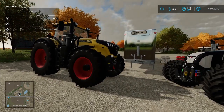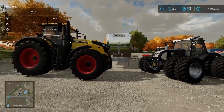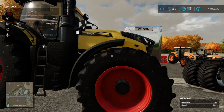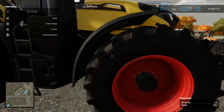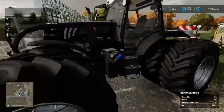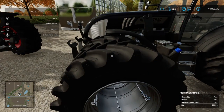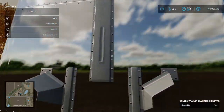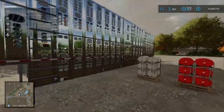Hello everyone, welcome back to Farm Simulator 22 mods update. We got an update today — they're back from vacation. We got the AGCO 1050, the Rig Track SKH 150, a chicken trailer, and more.